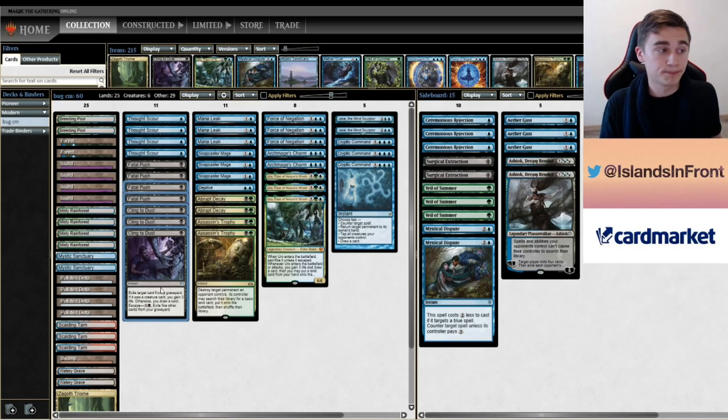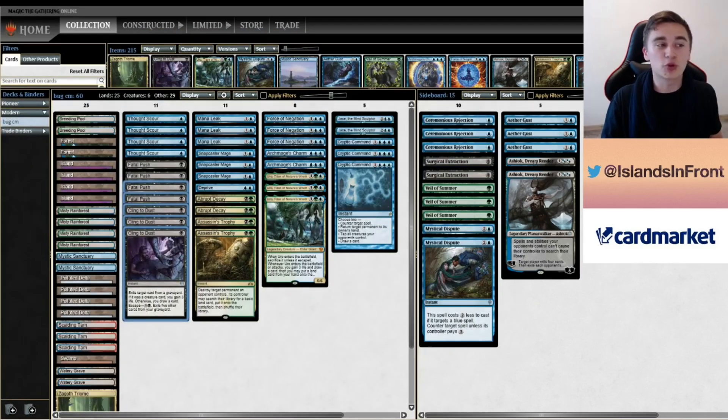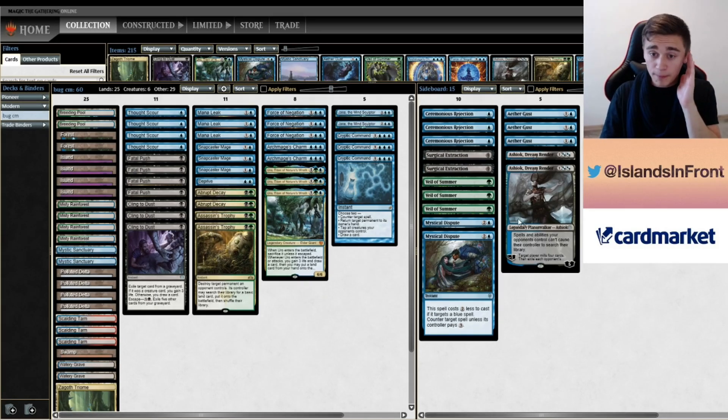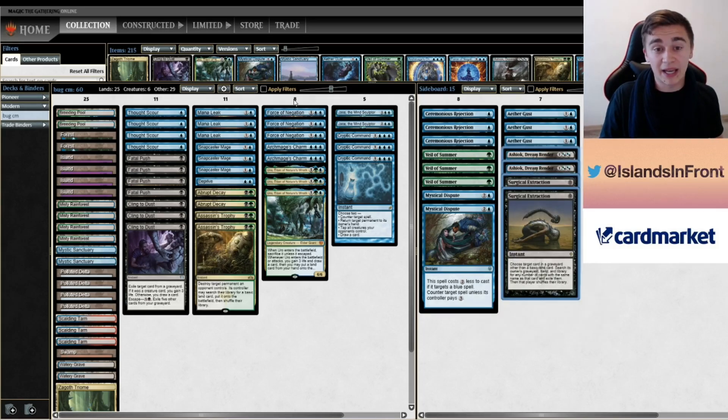Second matchup: Dredge. I will bring in these seven cards. Surgical and Ashiok are self-explanatory — they're just graveyard hate — and with this version, you've got an excellent Dredge matchup. They have two Surgical, two Ashiok, three Cling, three Fawn, and the Uro engine. Really difficult for Dredge to beat that. Aethergast is very powerful because it deals with Haggle as an engine card, it deals with Reunion as an engine card, it deals with the Ox as an engine card, and it also deals with Conflagrate.